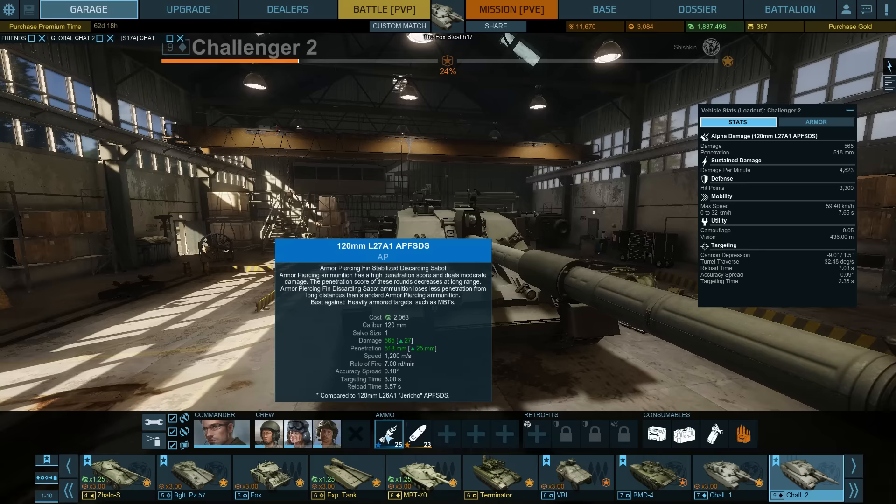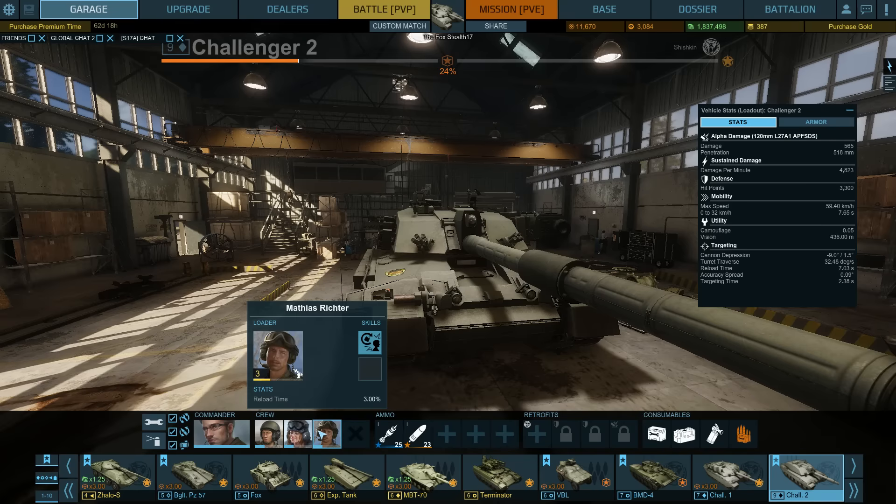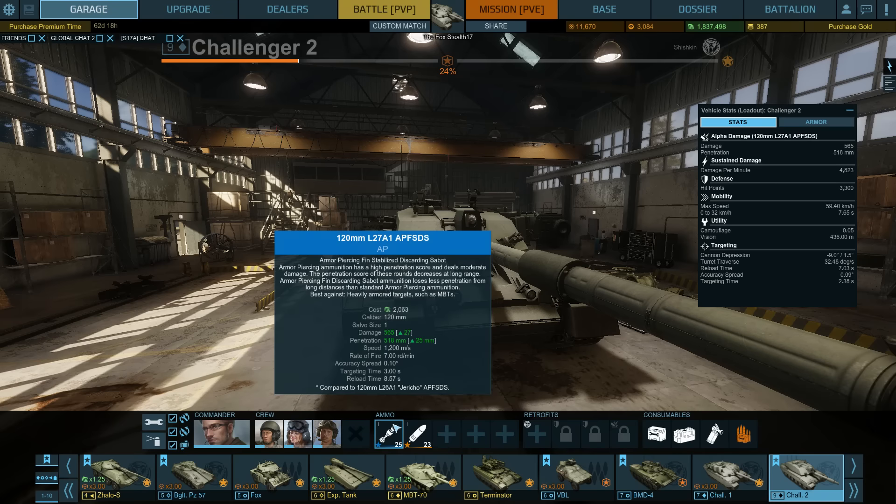The Challenger 2 has a damage potential of 565 with a rate of fire of 7 rounds per minute. My crew isn't fully at skill tier 5 yet, so I don't have the best perks, and you can probably get the reload down a bit more. But you're still dealing with the lower end of penetration and the lower end of the damage spectrum.